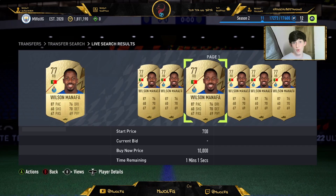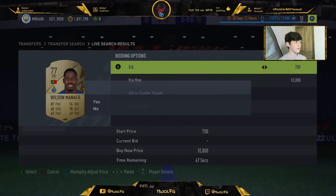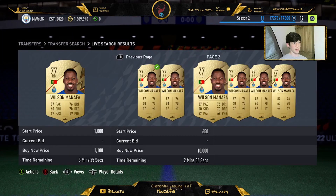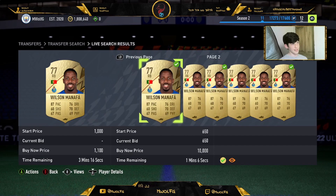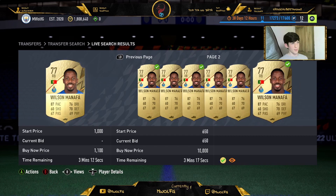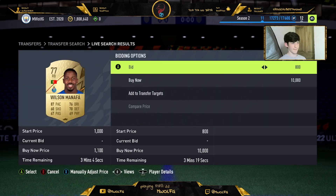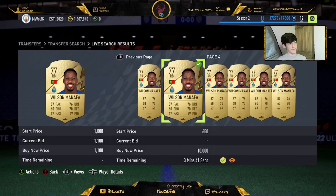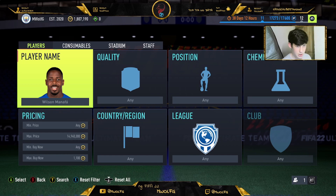Eight plays is a lot for me but there are just so many plays to do right now. If you want more trading tips like this, hit the subscribe button. When I was checking this there were more Manafers on the market, but if you bid on these all for 650 and sell them for 1k, you're making loads — this is one of the biggest profit margins of any mass-bidding play I've done. You can even go up to 800 on him and still make really good coins.